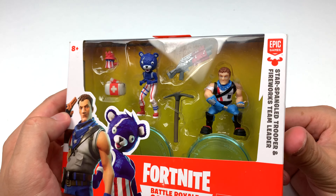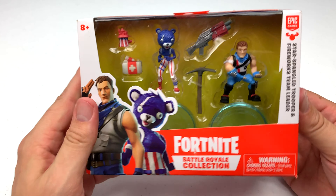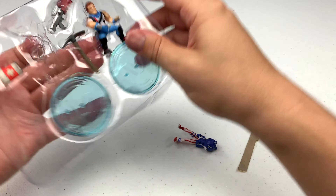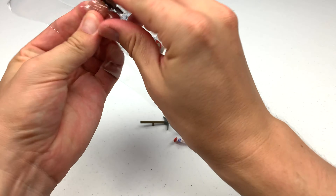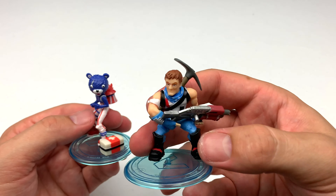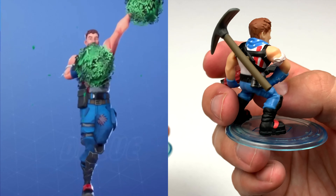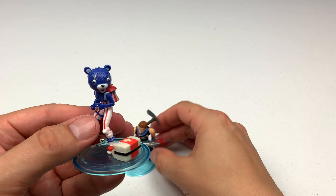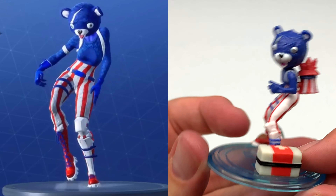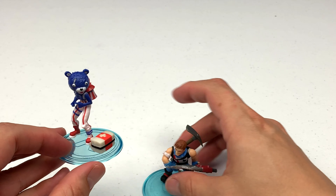Next up, we've got the Star Spangled Trooper and Fireworks Team Leader. She kind of looks like Cuddle Team Leader, but more like Captain America. Let's just get them out of the package. Here we have the Star Spangled Trooper — making me feel more patriotic the more I look at him. Just take a look at the paint detail: he has stars on the handkerchief around his neck, an awesome shotgun, a pickaxe, and great paint detail all the way around the torso. And here is Fireworks Team Leader, who has striped pants, a really cool bear mask, and since she is Fireworks Team Leader, a hat full of fireworks you can attach to her back, plus a cool little med kit. There are tons of accessories in this two-pack.